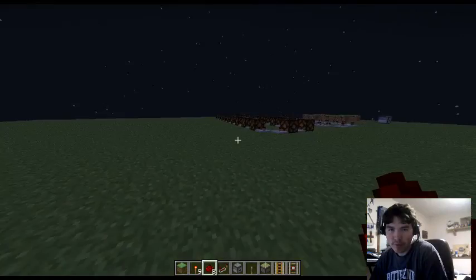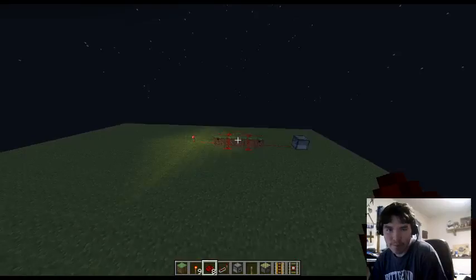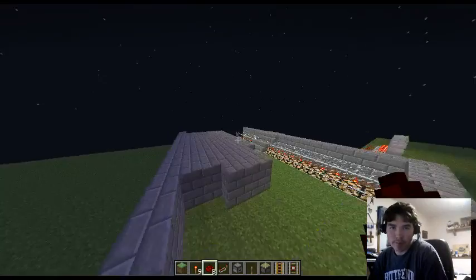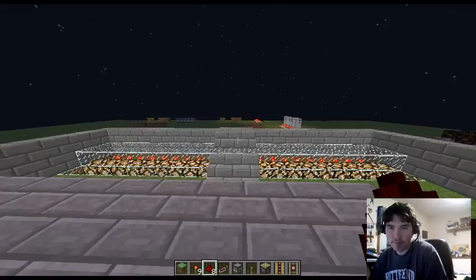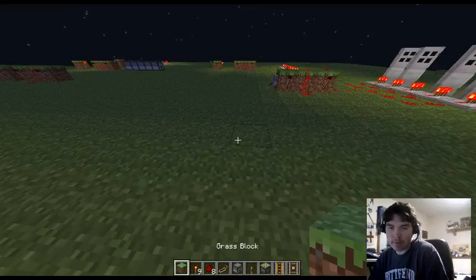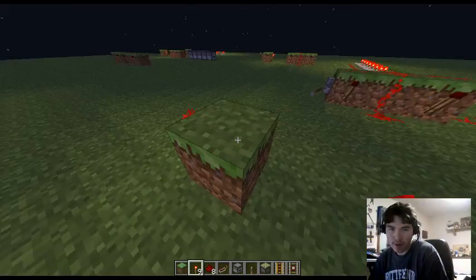Redstone is very, very process intensive on servers and computers, and I have learned that from this extremely big redstone clock that somewhat works. So there you go. Redstone does pass through blocks — so if you have a redstone torch on one side and then you've got the redstone on the other side, it'll pass through to that redstone.